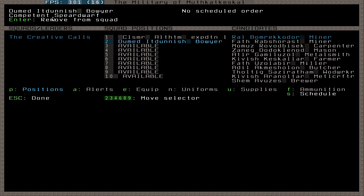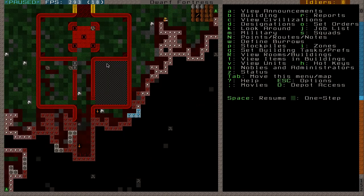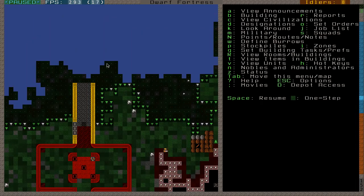We'll be able to make a barracks and I'll show you how to train them in there. But I'm just going to go through the other menus. Alerts — this is kind of a hard to describe menu, but it's basically different types of civilian alerts. It also involves burrows. Say for example goblins are invading and you only want your military to actually be outside fighting.